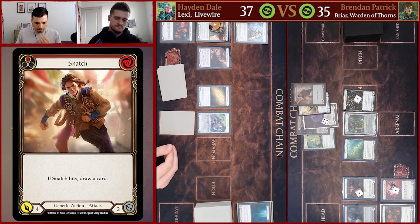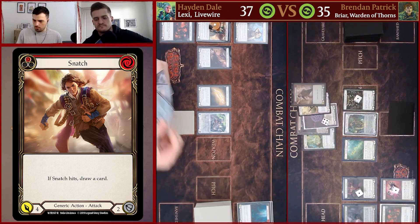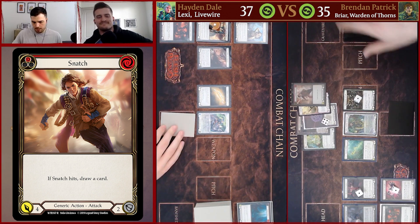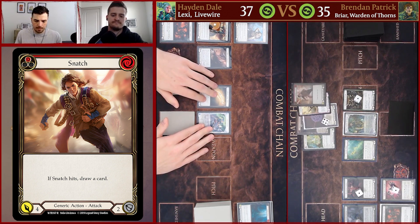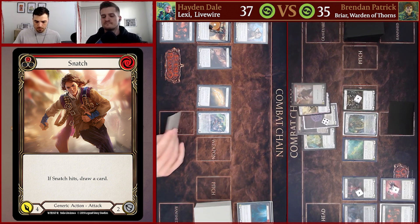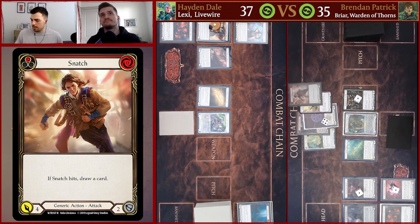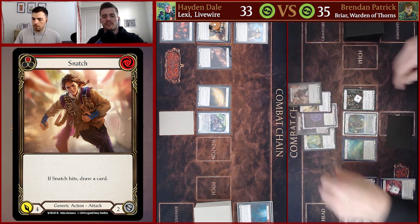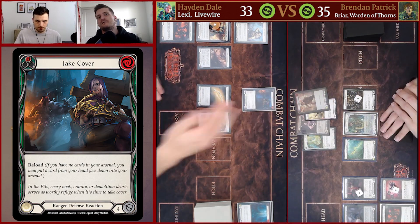And it's up two, so it's fine. Then we're going to play Revel, create an Embodiment of Lightning here, making four rune chants as well, and then Snatch for four with go again. For us I'd ideally like to keep most of my hand because it's pretty good and it's going to put some pressure on Brendan. So I'm going to take the four arcane, down to 33. No defense on the Snatch. I'm going to play Take Cover from arsenal and reload.